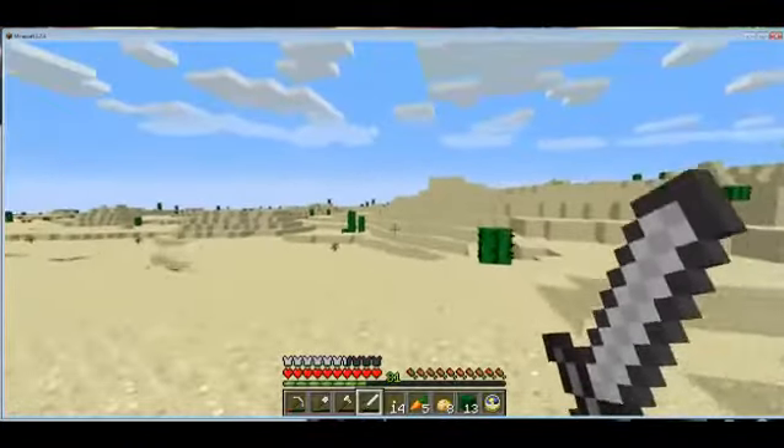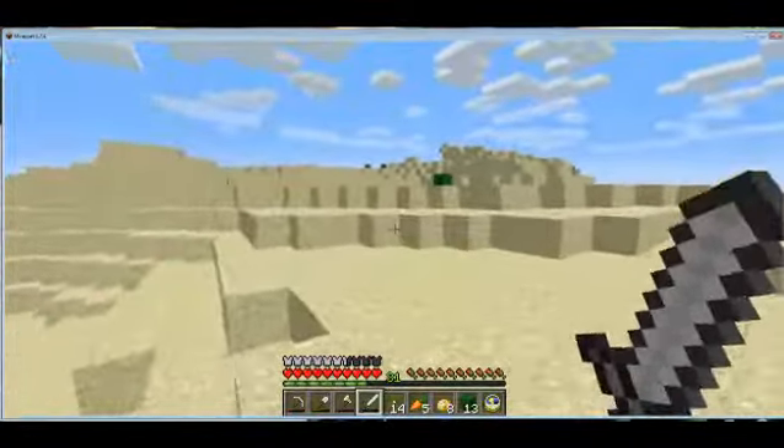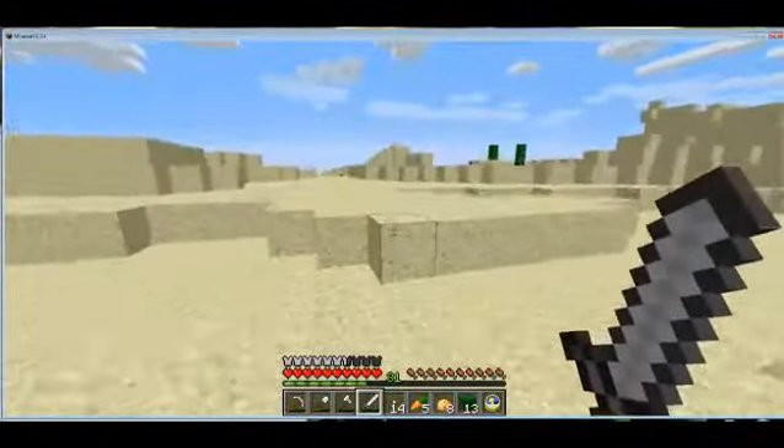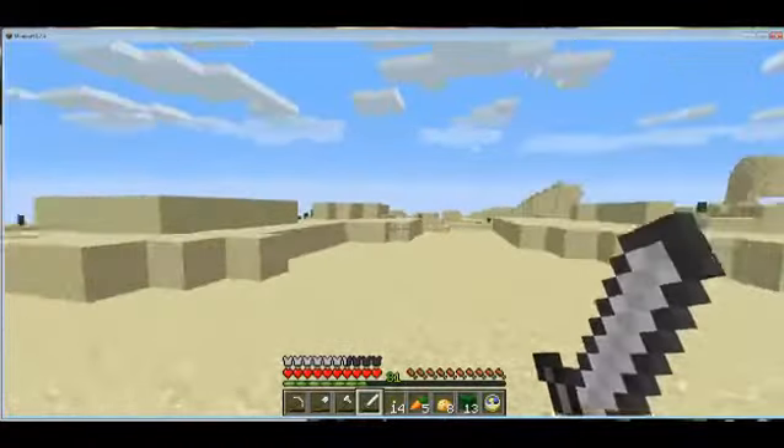Welcome back again, and let's see about getting into that pyramid. Now the best way to breach the trap is to have a bucket of water with you. I do not have that luxury because I've gotten lost.